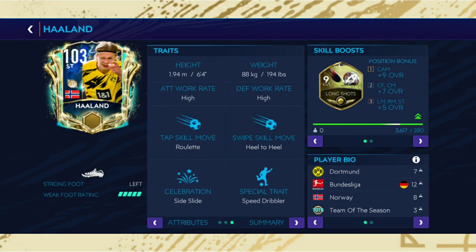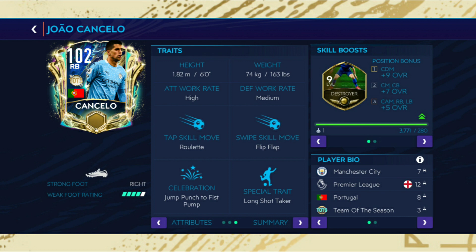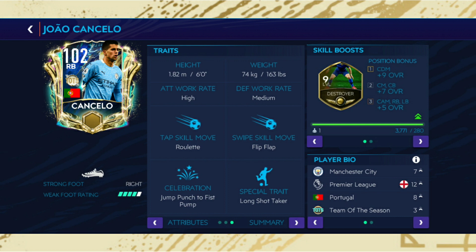Our only one-of-three chain pack starter is Erling Haaland. Haaland and heel-to-heel are inseparable right now, because most of his cards came with flip flap — that is embarrassing. He comes with a long shot skill boost, and I hope he gets heel-to-heel. Then Yano Black comes with a general GK skill boost, since lots of his cards have other skill boosts like reflexes. Then Joao Cancelo comes with a destroyer skill boost to boost up his acceleration.